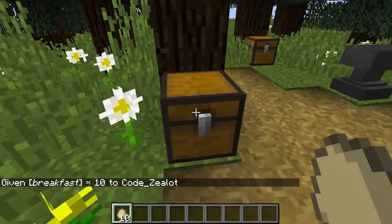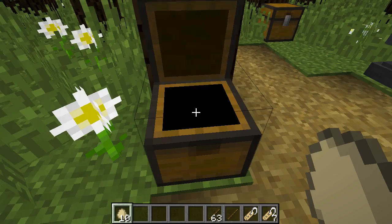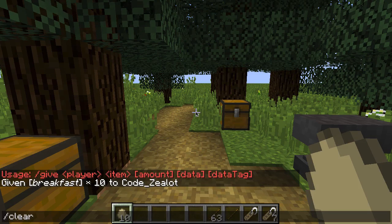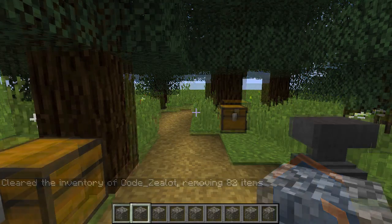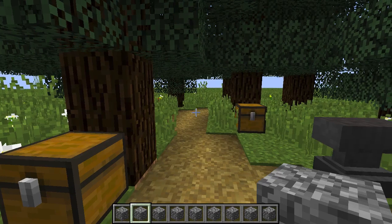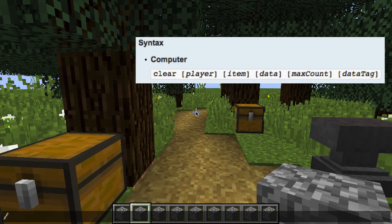Now let's go ahead and use the clear command. With all of these items in our inventory, type out /clear and we've now cleared every single item. Similar to the kill command from the last video, if you type /clear and press enter you will not be shown the syntax but rather your entire inventory will be cleared. To help you learn the syntax, I have it displayed on the right side of the screen, and we'll look at how to use the clear command in a more complex way.